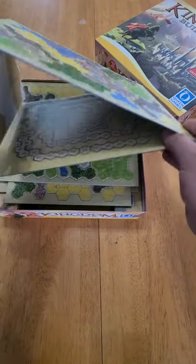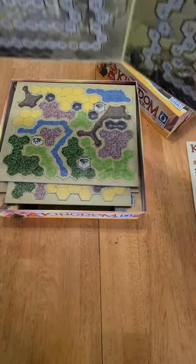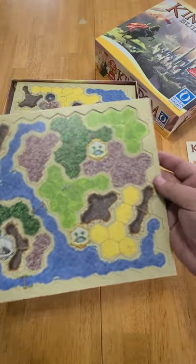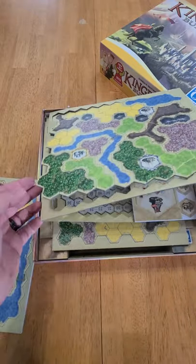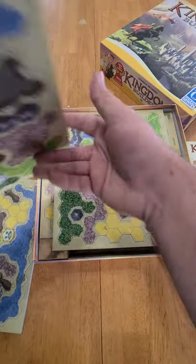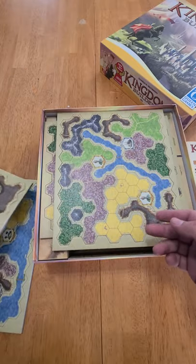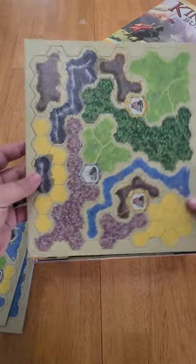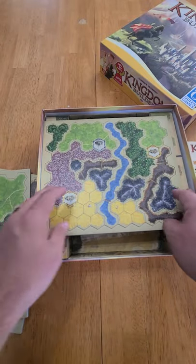Alright, now we have punch boards that are still together — different terrain types. Well, they're coming apart on their own — that's a good sign, it's good quality punch boards when they come apart on their own. Terrain looks good, the artwork's pretty good on it.